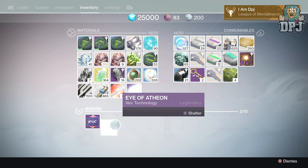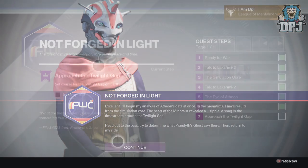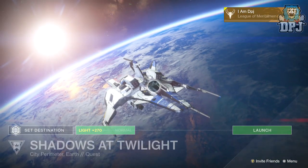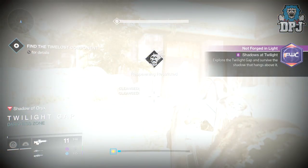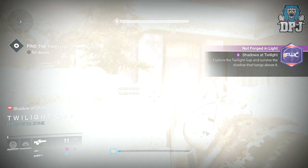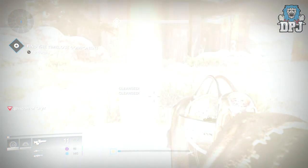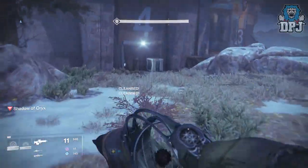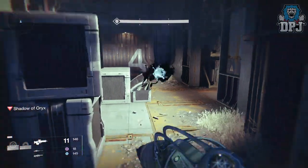The next step upon returning to the tower is to set course for the Twilight Gap on Earth. A new mission will appear called Shadows of Twilight. Once loaded up — and this has to be done solo — you basically have to make your way to the sea flag area. This is the PvP map Twilight Gap, but you need to make sure you don't fall to the darkness, and to do this you need to find the light.